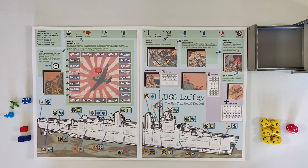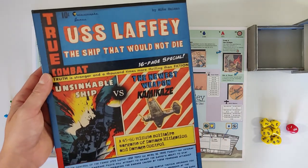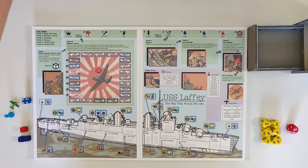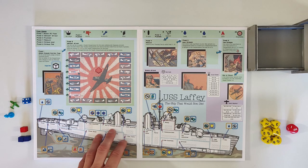Hey guys, welcome to the World War 2 solitaire board game channel. Today we're going to play USS Laffy, the unsinkable ship - a ship performing picket duty in World War II in the Pacific that withstood numerous kamikaze attacks.